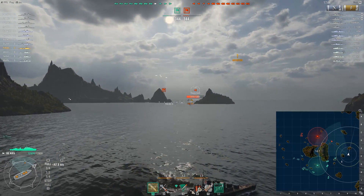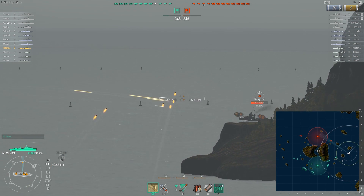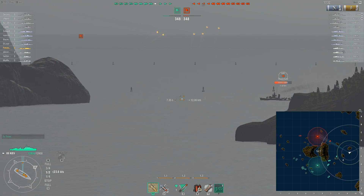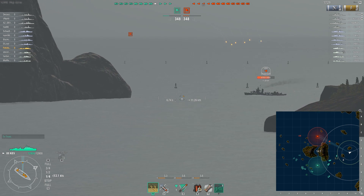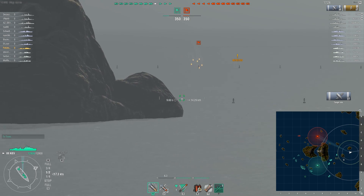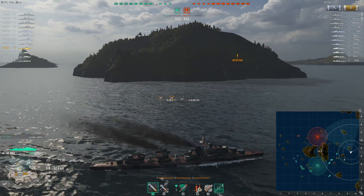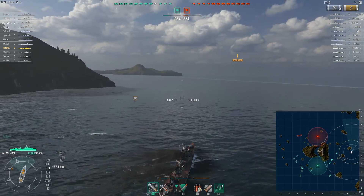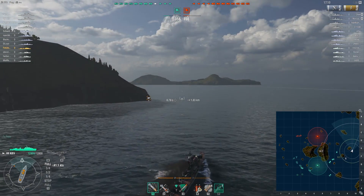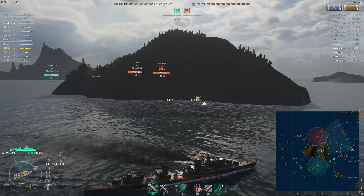We're trading shots and you can see those arcs on that Sims - they are never going to hit me. I'm hauling at 42-plus knots. I'm not doing the great damage on him that I'd like. When you're shooting at destroyers at range, they are hard to hit, especially if the captain is moving around shimmying and shaking. I'm still detected - could be from the Sims, could be from another ship. They've got three other guys out there, so I'm going to hug this island. I lose detection, so he's not directly in front of me or to my left.